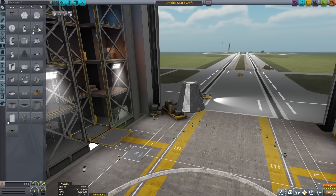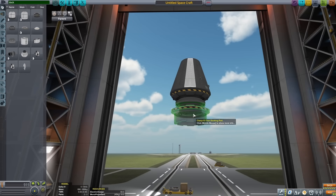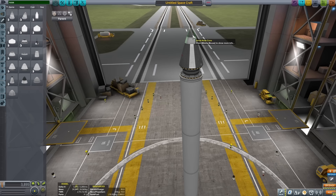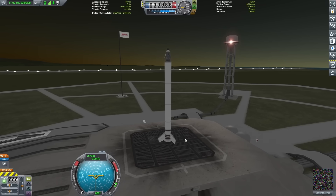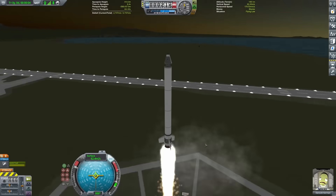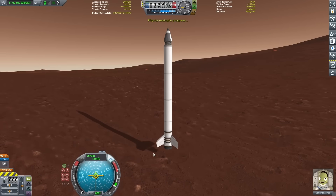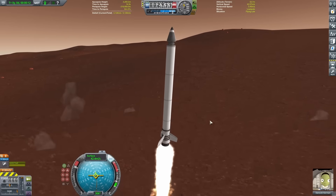Starting out here, you can see me putting down the command pod, and below that, I'm putting down a pair of docking ports so that I can attach the command pod to different landers depending on what planet I'm landing on. After that, you can see me putting down a huge solid rocket fuel booster below that, putting on a nose cone and a few fins. With this simple design, I wanted to try it out on the launch pad, and it's got a pretty decent amount of thrust.